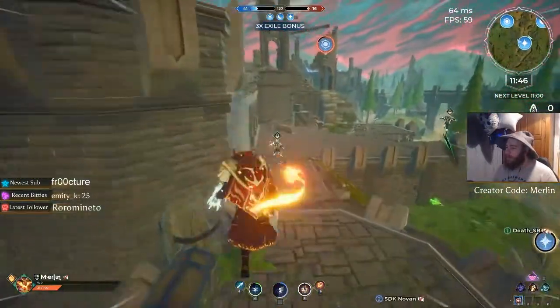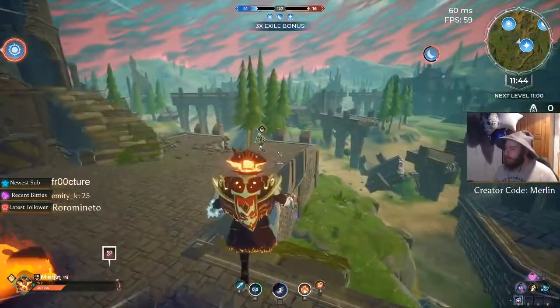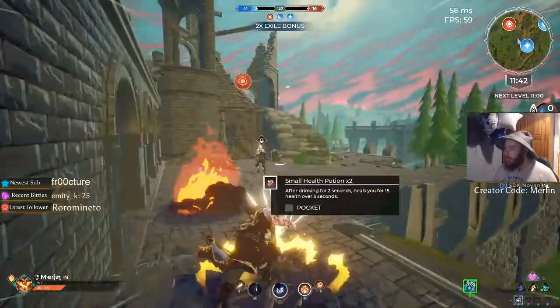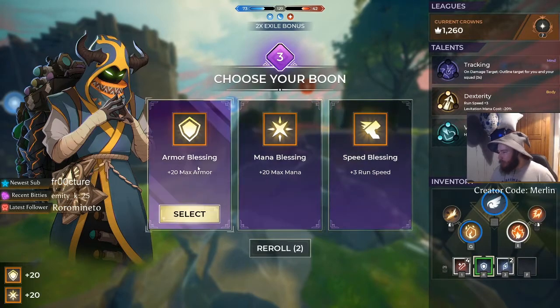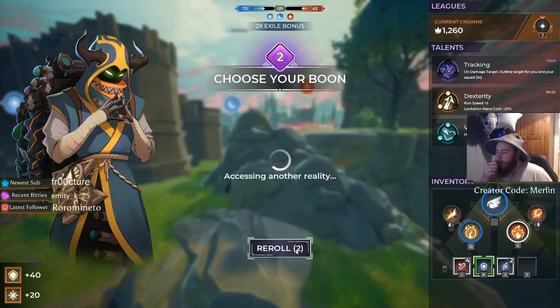While you and your team deal damage to players and bots alike, you will be filling up a little gem in your lower right-hand corner called your boon gem. You can store up to three charges, and these are used to purchase upgrades — whether it be your gauntlets, runes, or blessings from the merchant.